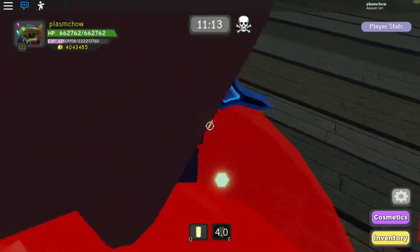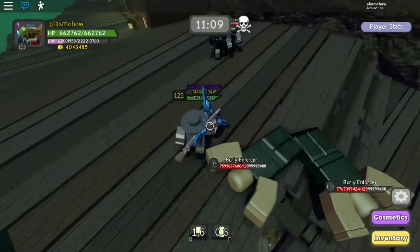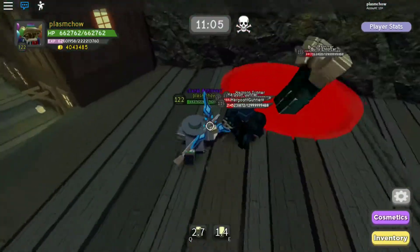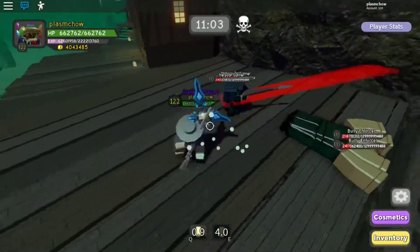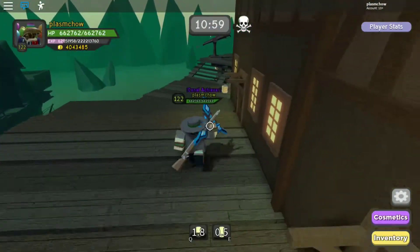Now the third wave right here is actually really easy. You just have to run around in a little small circle, cause the harbour gunners and the brilliant enforcers aren't that actually hard.